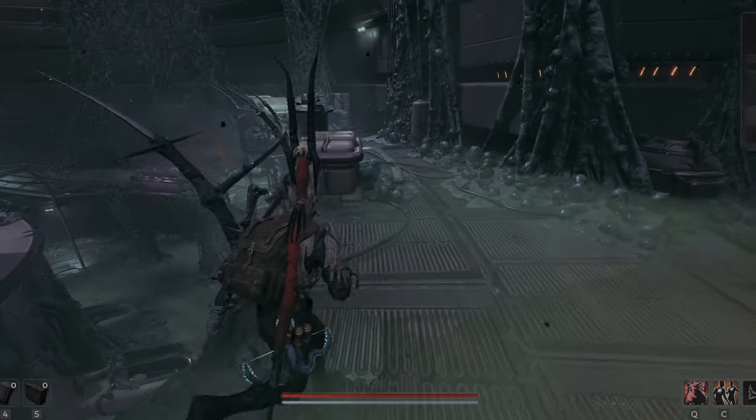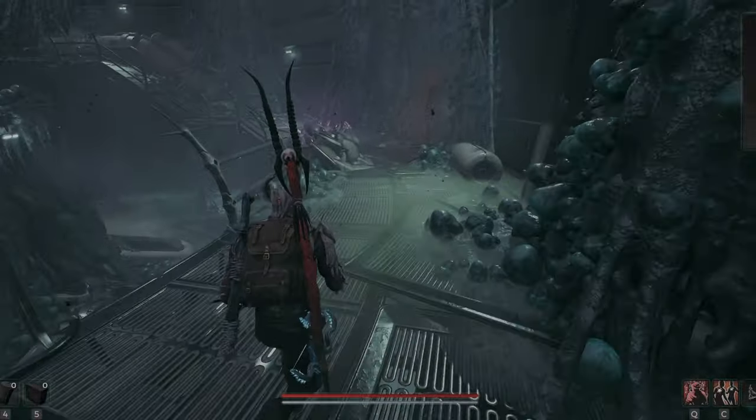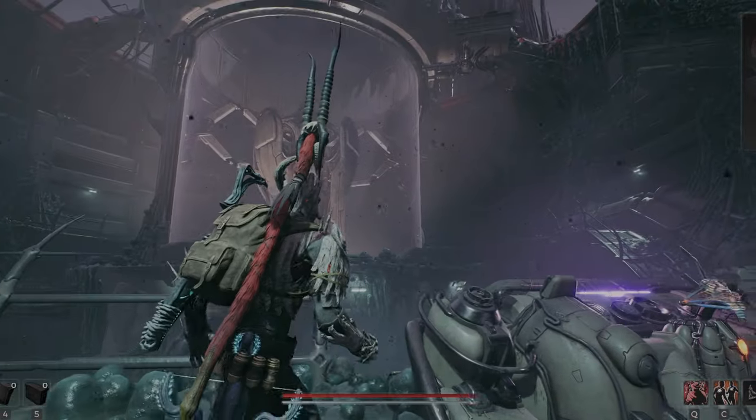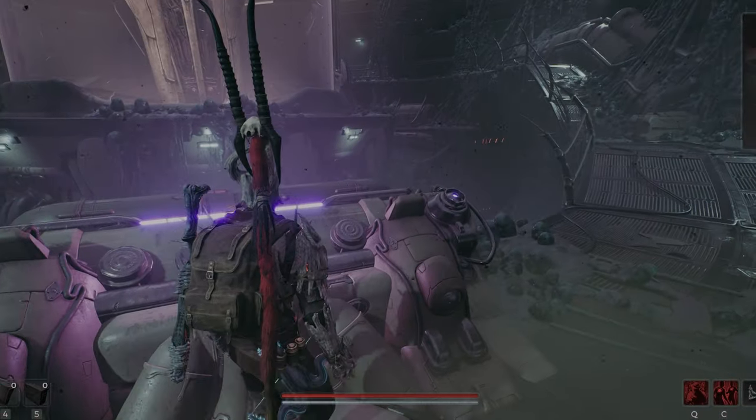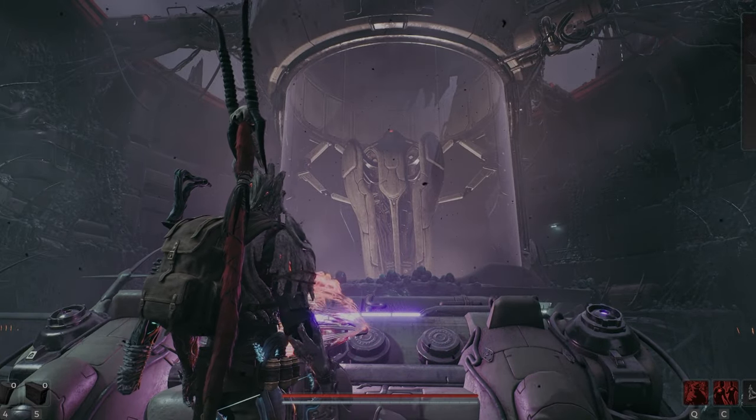Once you clear out all these enemies, you are going to run to the right and head down one more floor, and you'll go to the spaceship control area. You will interact with it, and you're going to see this cool animation where the spaceship just shoots up into the sky.